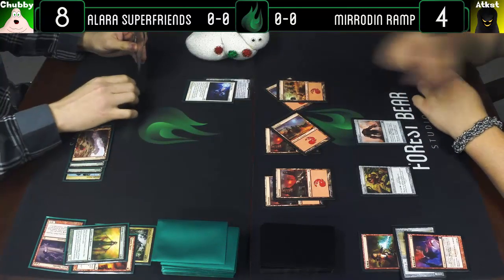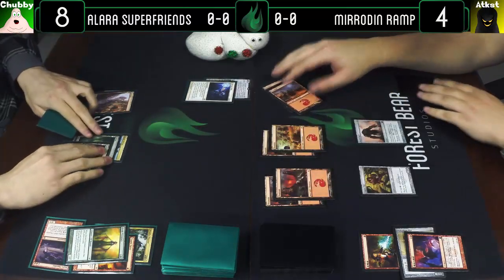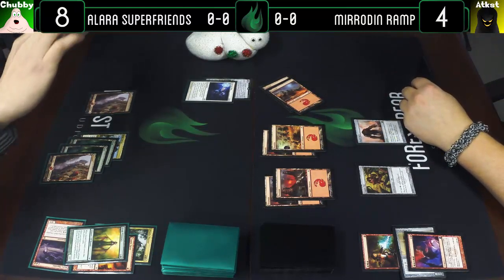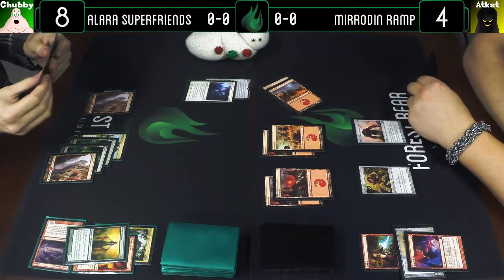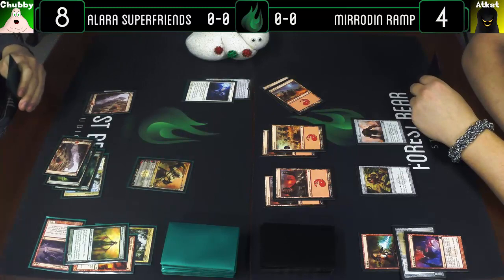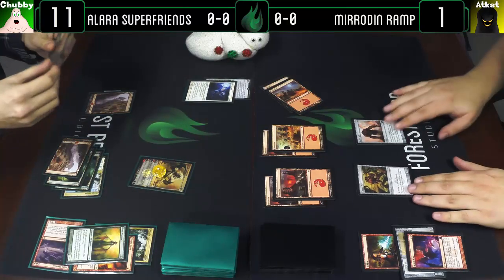I'm going to play my card and say go. Draw a card — four currently. I'm going to go for a Jund Charm Vengeance and I will Helix you — puts me at one, puts me at eleven — and I'll pass the turn.